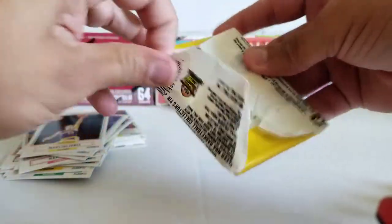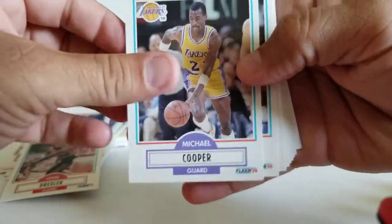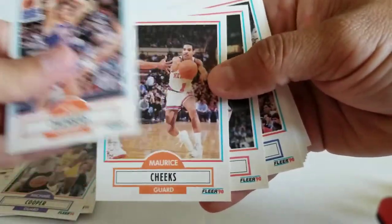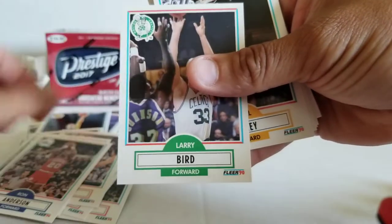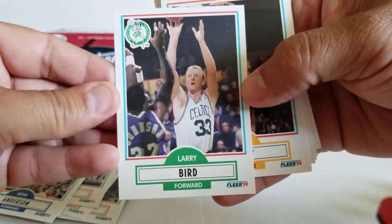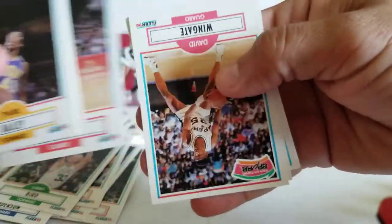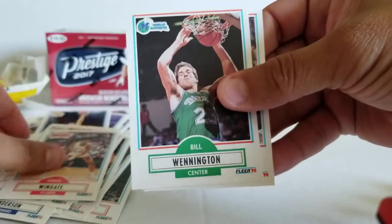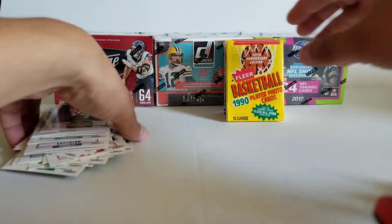Pack 4 — I got 8 of these, so I'm going to try and speed it up. Clyde the Glide. Michael Cooper. BJ. Tommy. Maurice Cheeks. Mark Aguirre. Ron Henderson. Vern Fleming. Larry Bird. Thorpe. Anthony Bowie. John Battle. David Wingate. Winnington. And Scottie Pippen. Okay, I'm getting some Bulls but just not the right Bull yet.